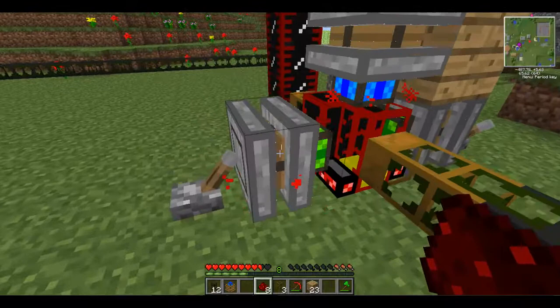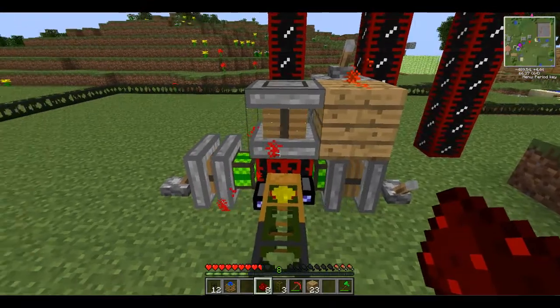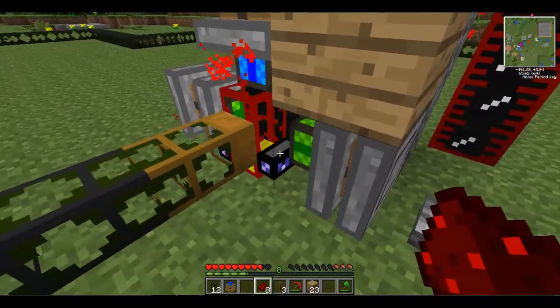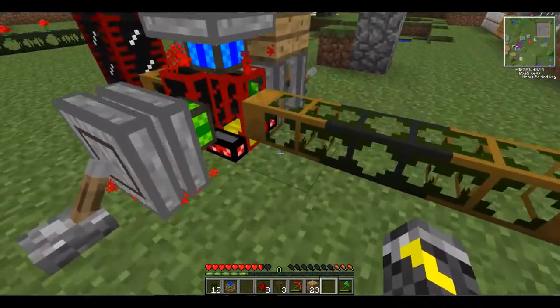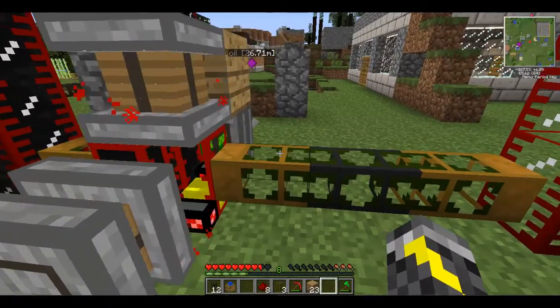Now it's producing — you can definitely see that it's working a lot better than it was. The higher these are, the better it is. And basically, to make a redstone pump you just put it right here — and boom, yeah, you've got it.